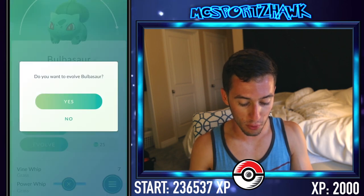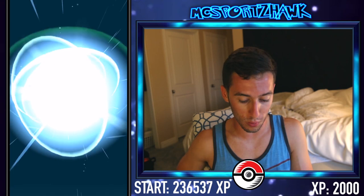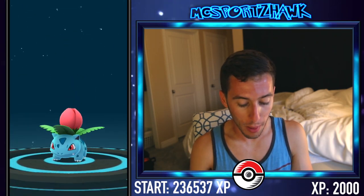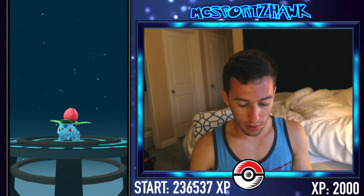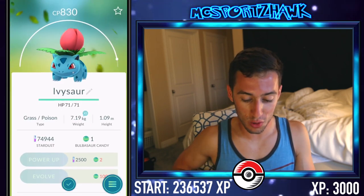This is the one I was really excited for — the Bulbasaur, 528 CP. If we can get to like 800 or 900, this might be a baller Venusaur. Hopefully the Ivysaur, which we already have, is super high level. Because I almost maxed out that Bulbasaur and caught it really high as well. 830 — that's not too shabby for an Ivysaur.